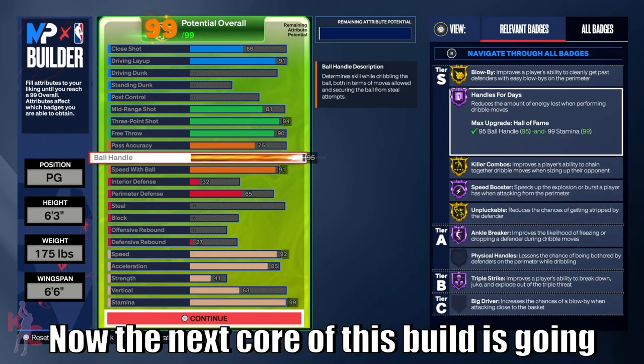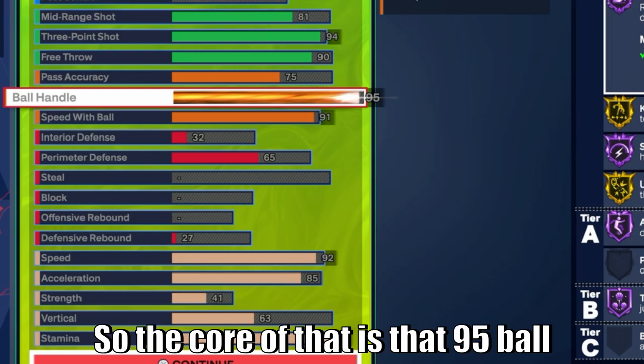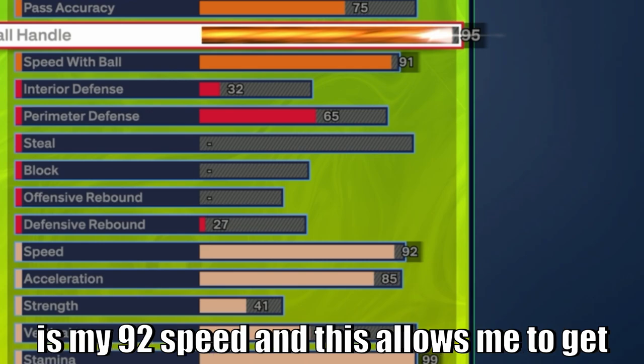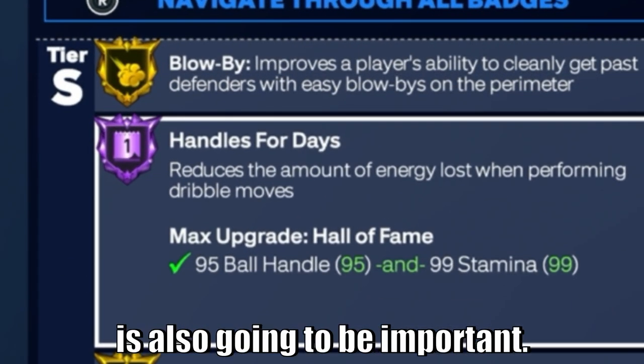The next core of this build is going to be my elite playmaking, because I want to be able to break my defenders down and burst out of it. The core of that is a 95 ball handle and a 91 speed with ball. The second important aspect is my 92 speed, which allows me to get Hall of Fame Speed Booster — that's going to be a crucial part of this game — and that acceleration at 85 is also going to be important.